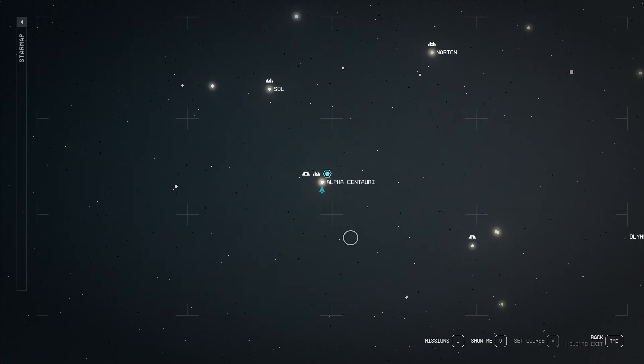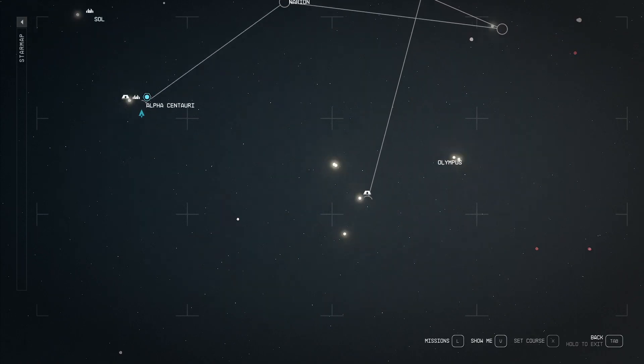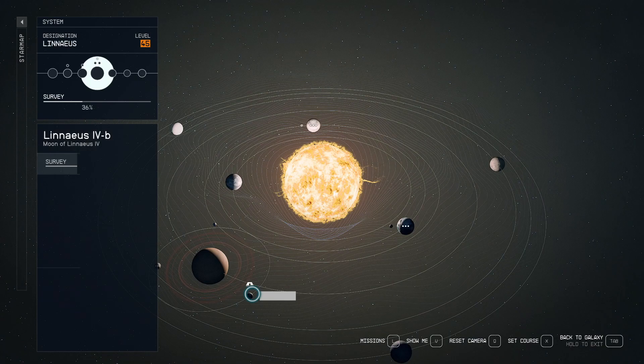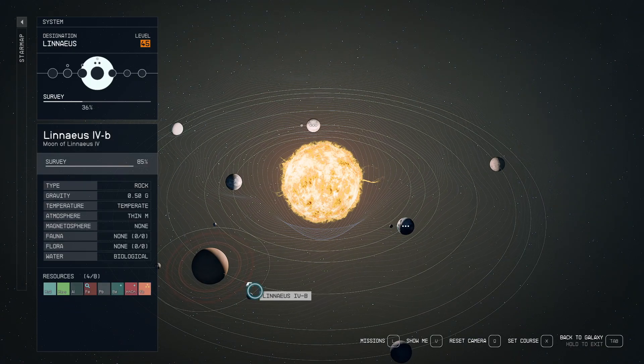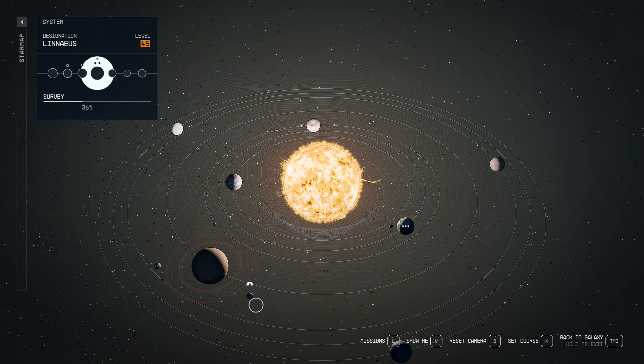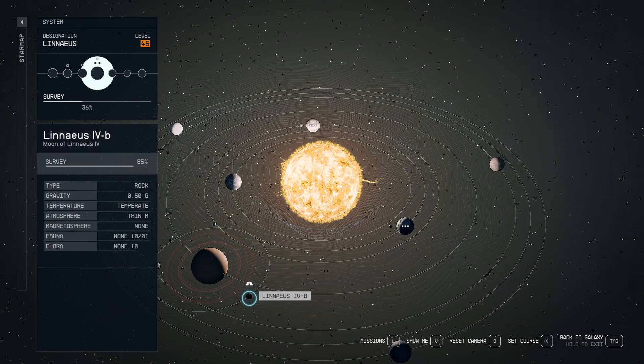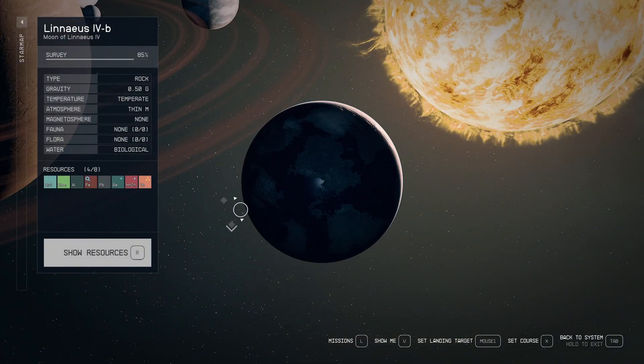So here is my base — I have an inter-system cargo link set up and this base is producing six different materials. I'll show you how to set it up. I'm using both inter-system and normal cargo links, so it can be a little complicated to understand, but I'll walk you through it. Let's go to this outpost first.